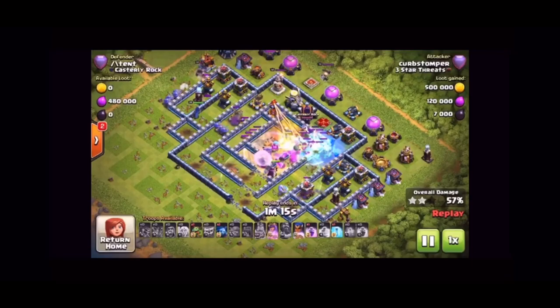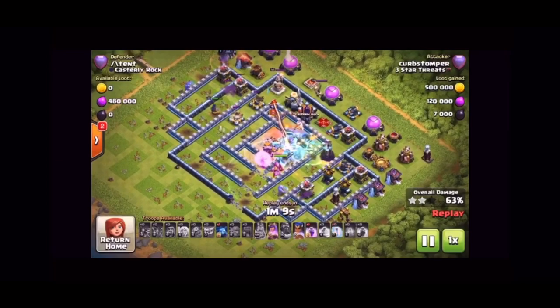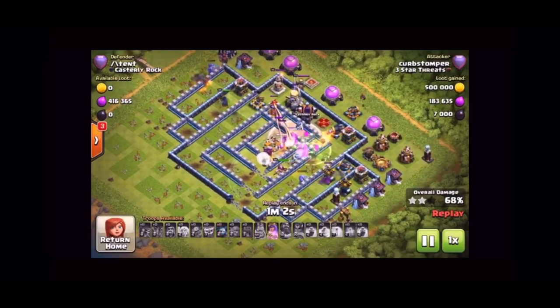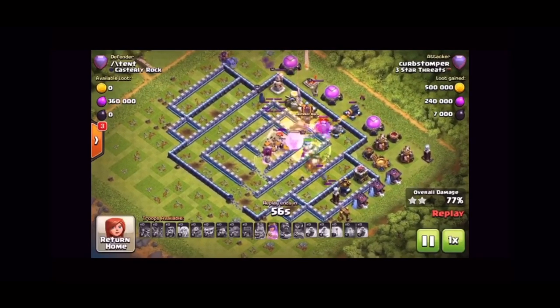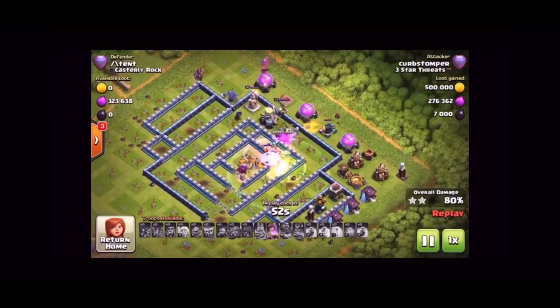If you'll notice I started on the opposite side from the Eagle Artillery again, which is one of the reasons why I wanted to show you this attack. It's usually a good idea to start from the opposite side. A lot of base builders want to sort of trap you — especially when you see an exposed Eagle Artillery on the outside like that, they're usually set up with a lot of traps over there. So even though you might get that big defense out of the way, it's not always a good decision to go for that.